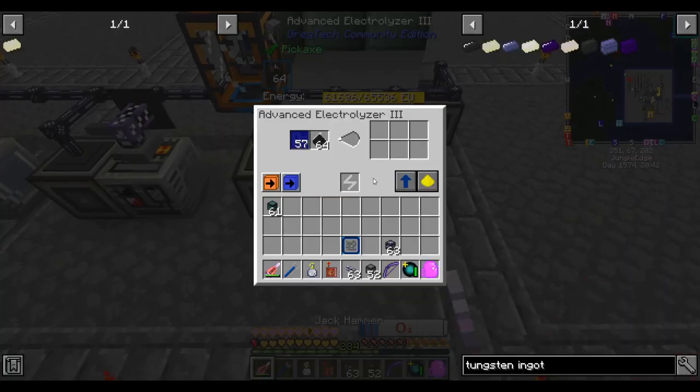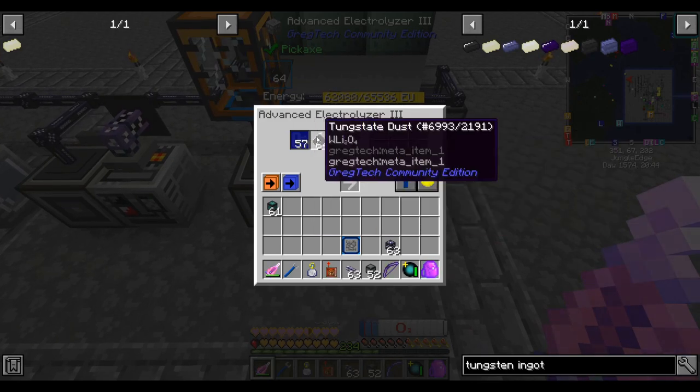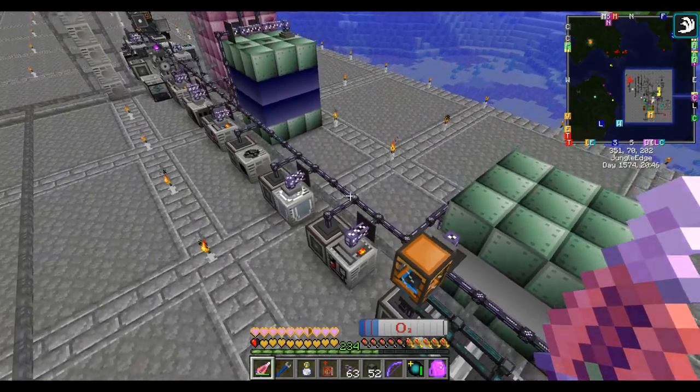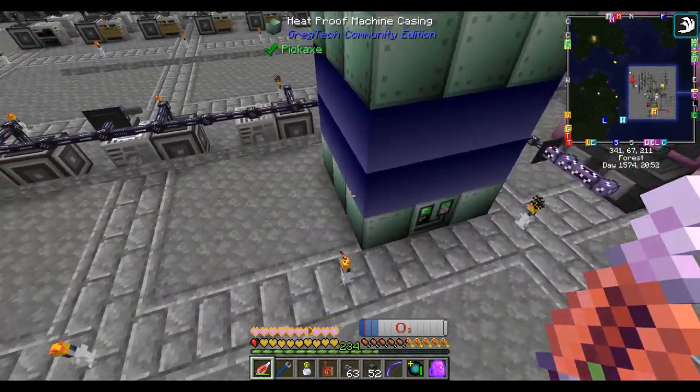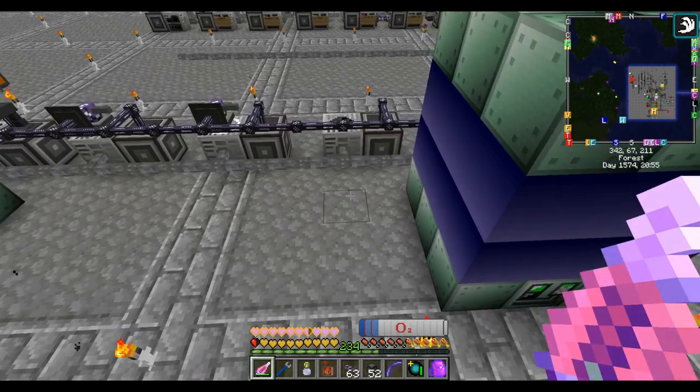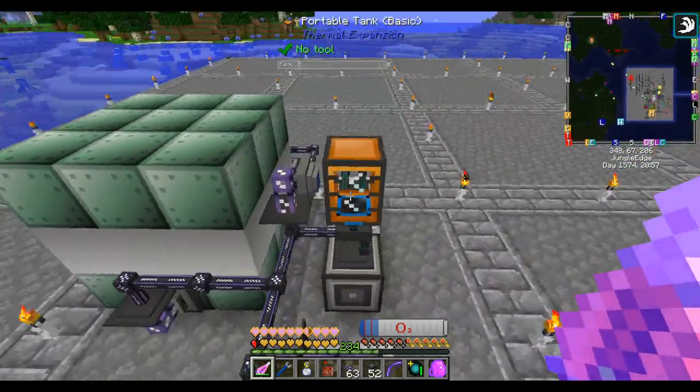The reason I'm going with two is that two electrolyzers processing tungsten is just about the same speed as one EV blast furnace cooking it. So let's add another EV blast furnace here to process the tungsten dust that comes out.